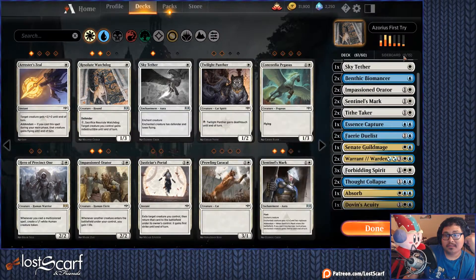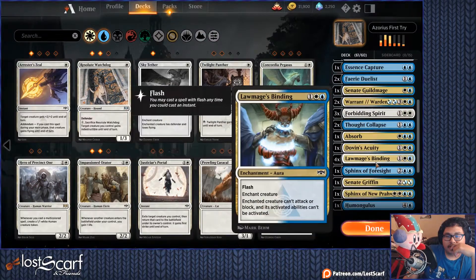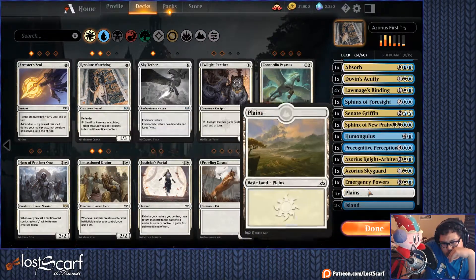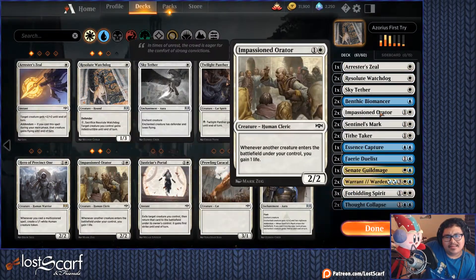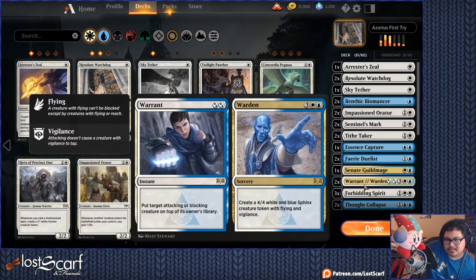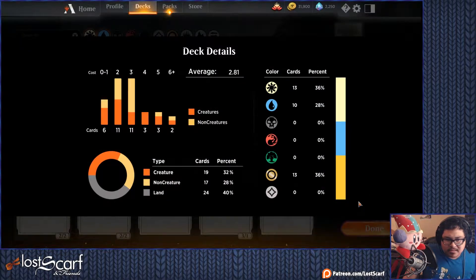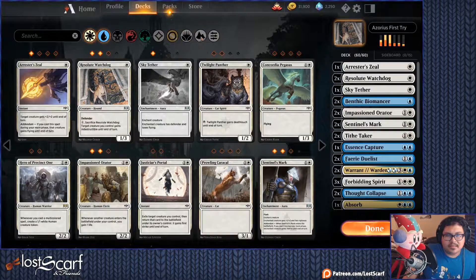One more card. How are my creatures and spells looking? Good amount of creatures. Two life draw cards in this card — we have plenty of card draw, we don't need the Senate Guild Mage. So here's how it's looking, pretty good average. So now let's go ahead and get the lands in here.